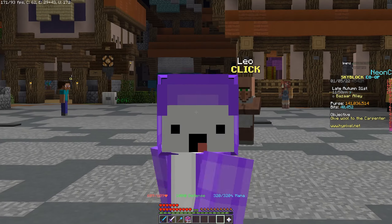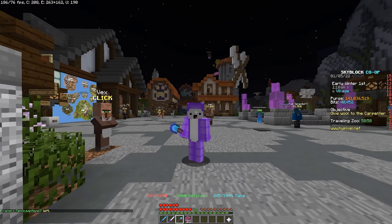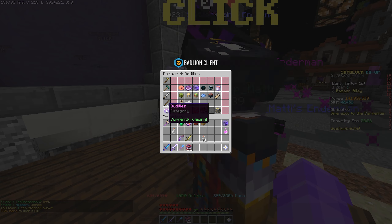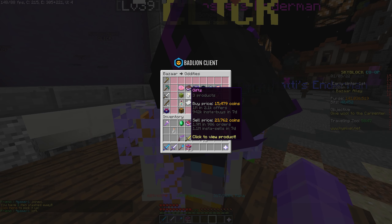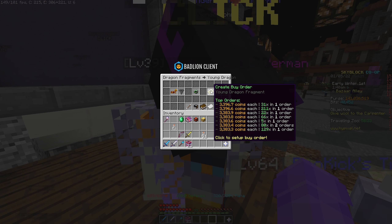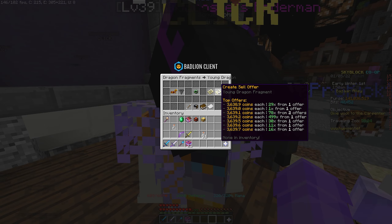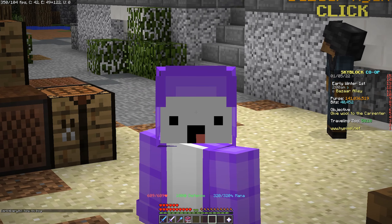You can make a lot of profit with this first method. Head over to the Bazaar and look in the Oddity section — in my opinion one of the best sections to make money on Hypixel Skyblock. We're looking at the Dragon Fragments, specifically the Young Dragon Fragment, which is going for around 3,400 coins or you can instantly buy them for around 3,600 coins.